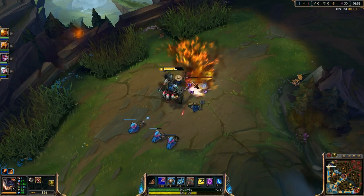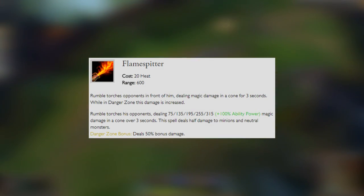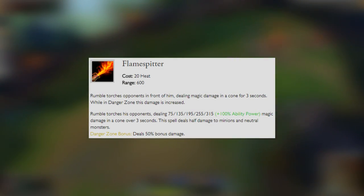As for your first ability you'll put a point in and max out first, this will be your Flamespitter. Rumble torches opponents in front of him, dealing magic damage in a cone for 3 seconds. While in the Danger Zone, this damage is increased by 50%.